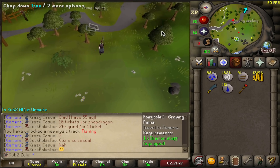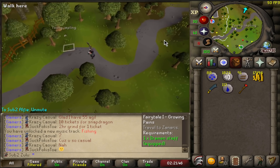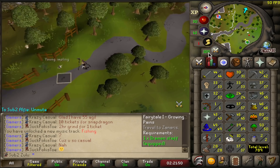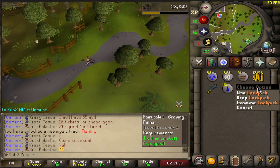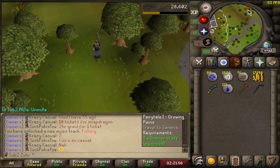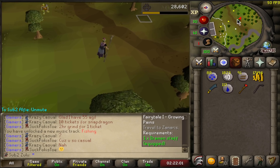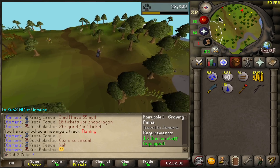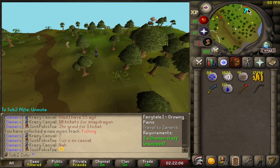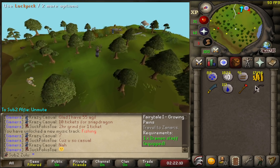When can I barehand young implings? Dude, I want to get myself a lockpick — like in Trailblazer. Oh, I can barehand them now! Hell yeah. I actually got a lockpick! I just saw a young impling and I was like, when can I barehand this? I was going to click on it just to see it say you need a level, and I accidentally caught it. And I got a lockpick. The first mark of grace.